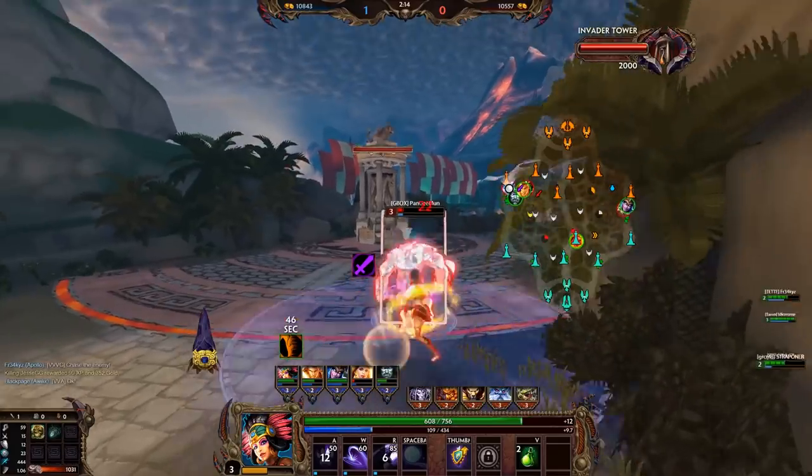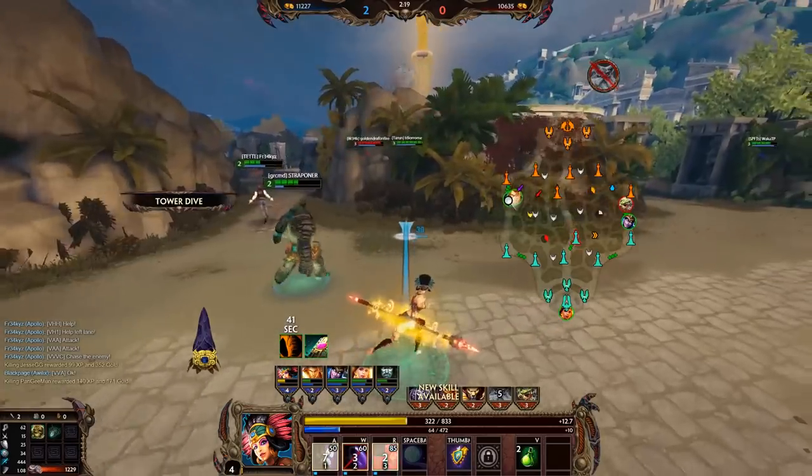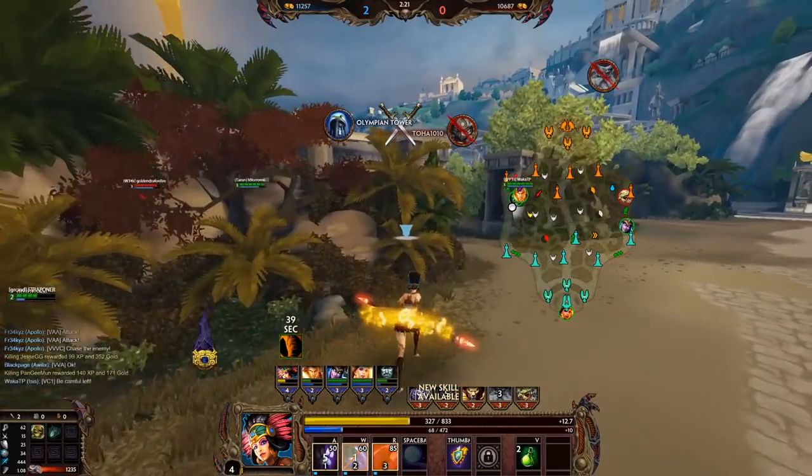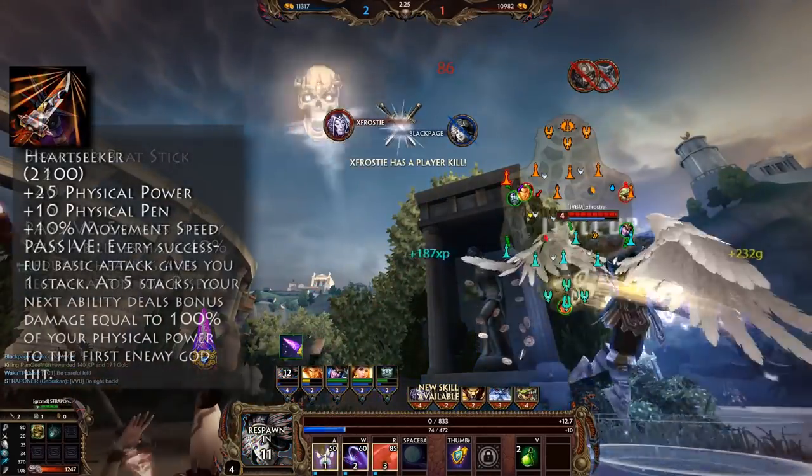To start this off, let's look at some similar items and see how they compare in damage. For this we will use the Crusher, Brawler's Beatstick — the stats can be seen here — and Heartseeker.